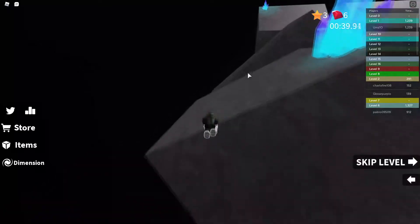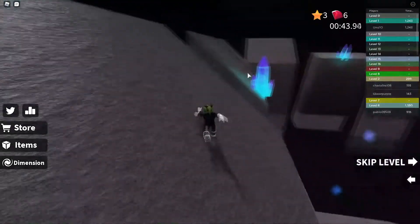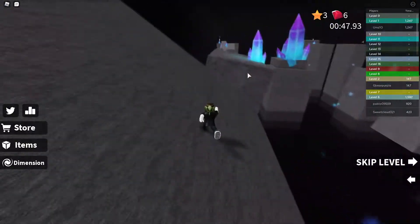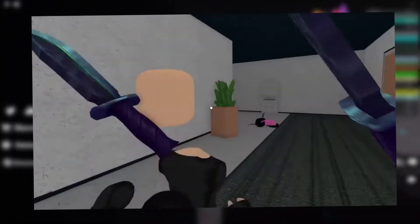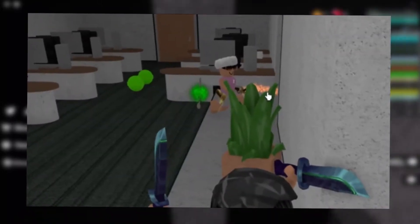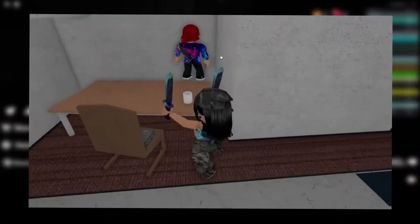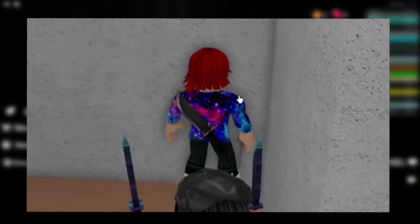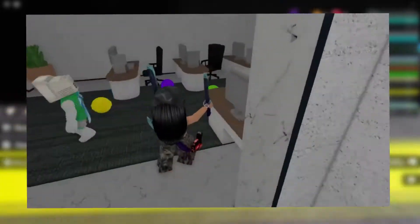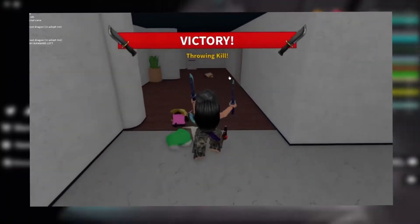The innocents are unarmed and cannot harm other players. Their goal is to aid the sheriff by witnessing murders to figure out who the murderer is. If the gun is dropped by a killed sheriff, an innocent can pick it up, becoming the hero if they succeed in shooting the murderer. Innocents gain XP depending on player activity, such as time survival and making their coin bag full. The hero gets the same XP as innocents, with an increase for winning the round. The murderer is the only player with a knife, and must stealthily kill all the innocents and the sheriff before time runs out.